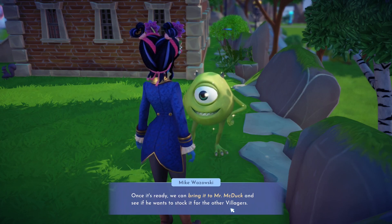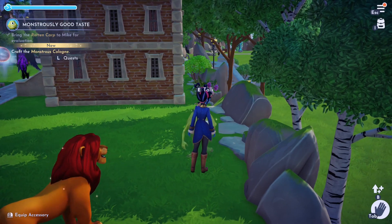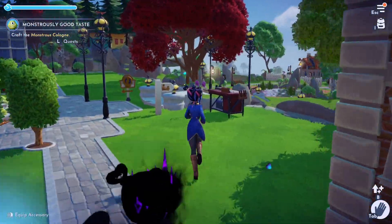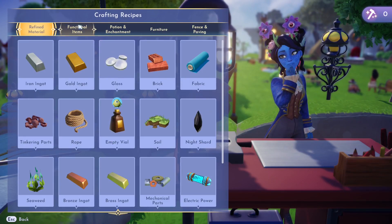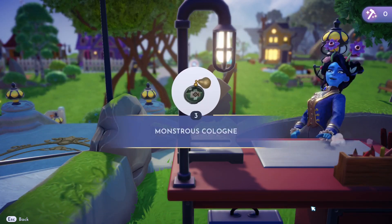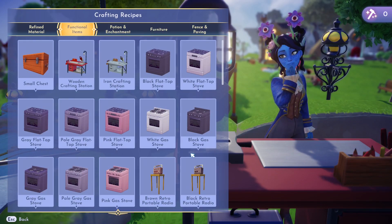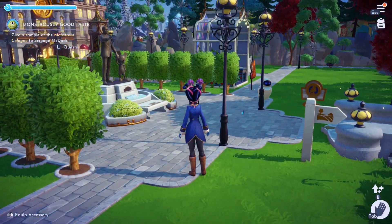We get it back - thanks! Okay, craft a monstrous cologne. Let's go and do that. Oh, it does look cool there. We make three - okay. To Scrooge, let's go and find Scrooge.